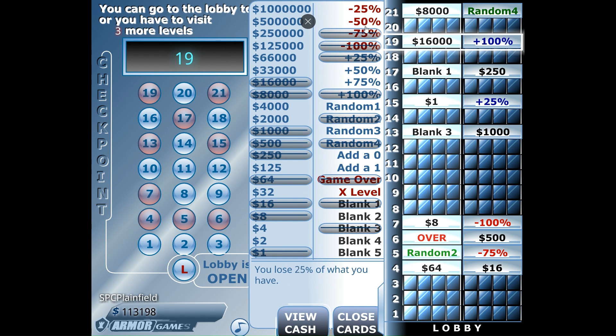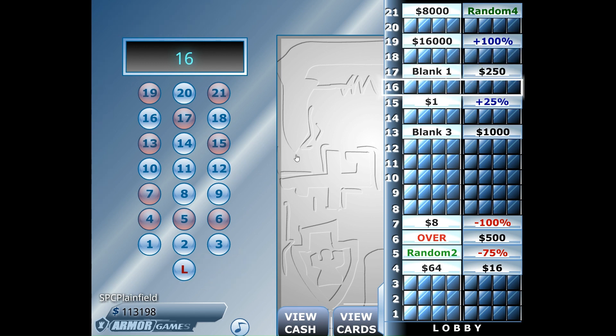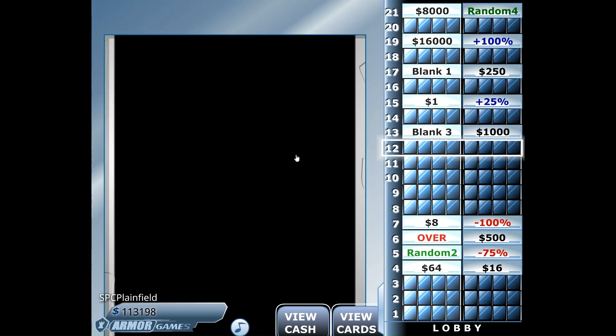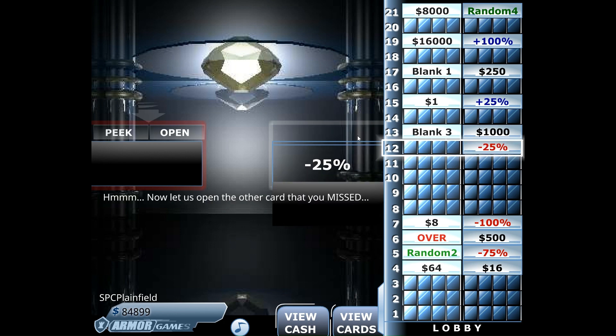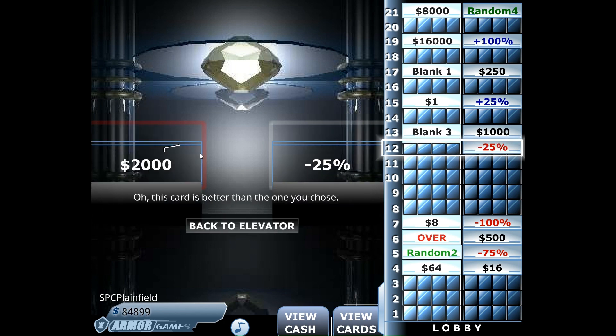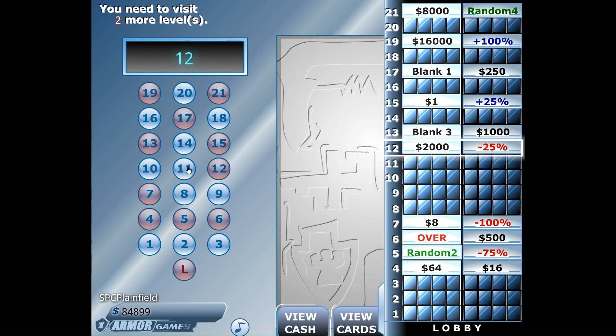So we still have two deduction cards and two add-percentage cards — those are all still in play, so we want to find those add-percentage cards and not lose. We'll look at number 12, and we lose 25% on the left side. $2,000 is what I should have went with.